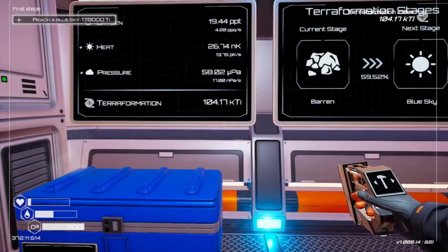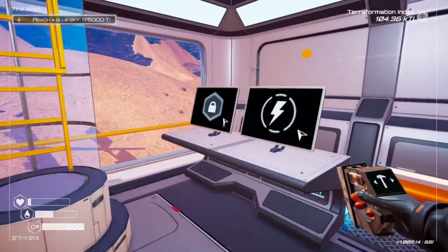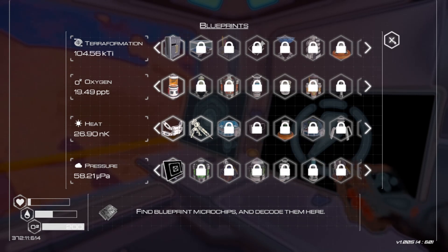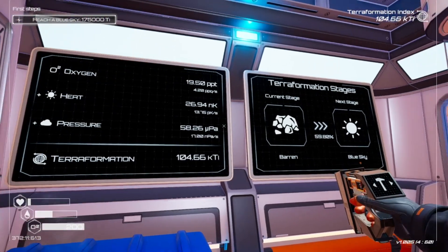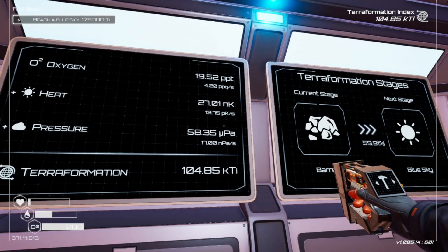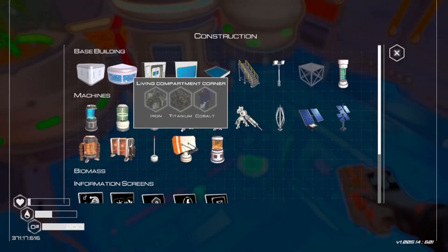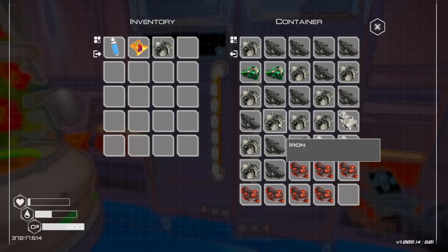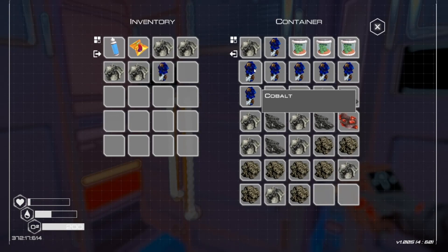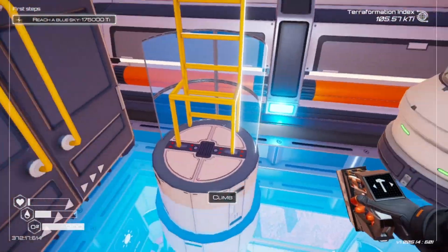Oxygen, heat — my heat's doing pretty good. Biodome at 100K. How quick is that going up? That's going up pretty quick now that I got those heaters going. I want to see — iron, titanium, and cobalt. That's really easy to build. I can build four corner niners.